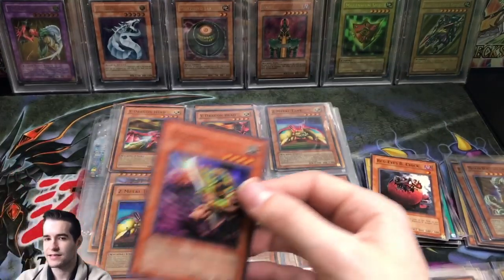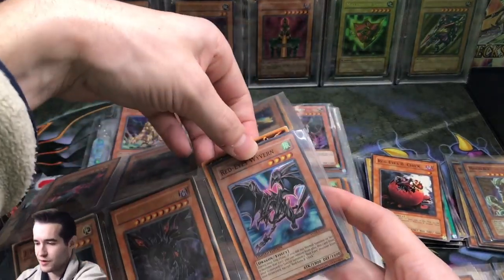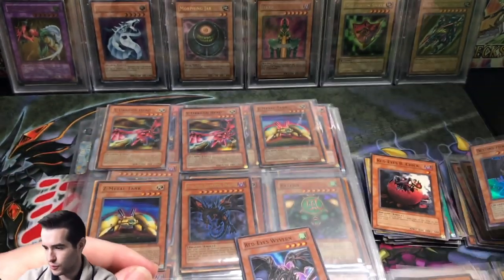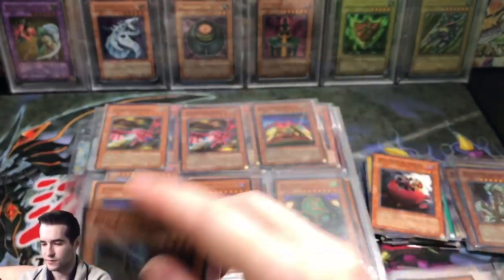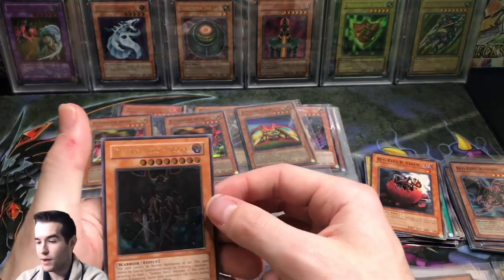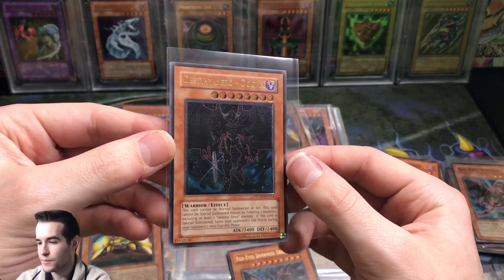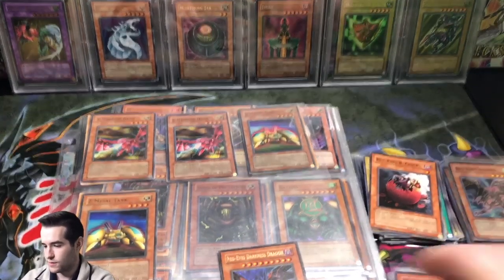Mudora first edition super rare from Dark Crisis — not a very pricey first edition but still a first edition holo. Ooh, Phantom Darkness. We got Destiny Hero Dogma super rare. Got a Red-Eyes Wyvern from Ancient Prophecy limited edition, so it's some sort of promo — pretty cool. Oh man, I forgot about this — Destiny Hero Dogma Ultimate Rare! And that's pretty nice, like not bad condition, it's like light play maybe a little better. Wow, Destiny Hero Dogma, that's pretty nice — let's set that over here, that's really beautiful.